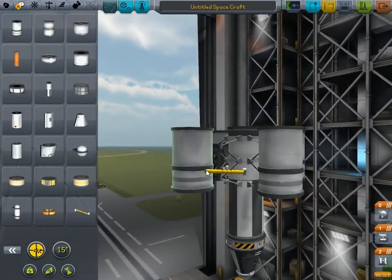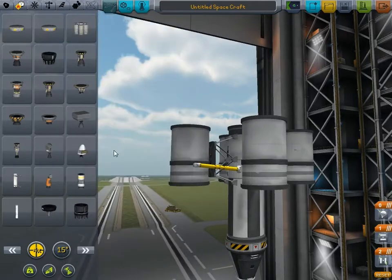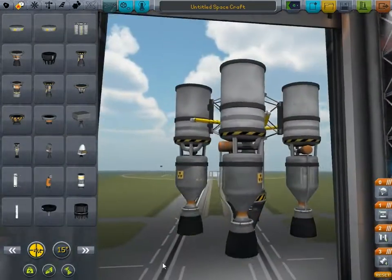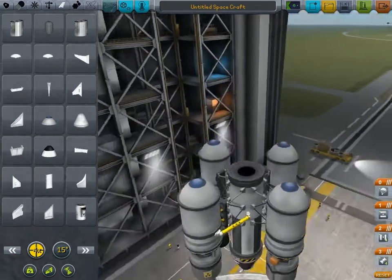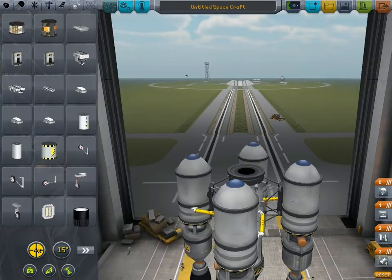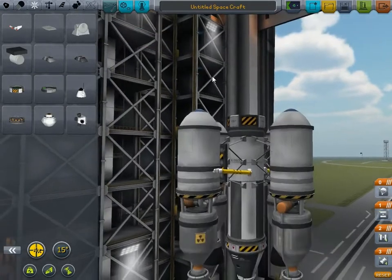I'm going to add a fuel duct. What that does is take the fuel from that tank through there, along the direction of the arrows, into this fuel tank. And we're going to bolt onto that — furthermore — giant badass engines. And on top of those, because I'm feeling particularly helpful, I'm going to add some pointy bits so it's slightly more aerodynamic. And on top of that I'm going to add a stabilizing system, which will hopefully keep our rocket slightly more stable.